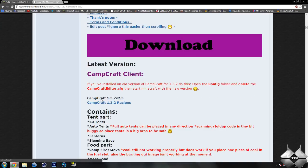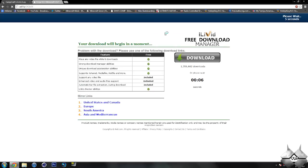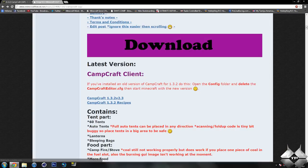We want to go ahead and download Campcraft 1.3.2 version 2.3. This will take us over to an AdFly, and it'll say please wait five seconds in the top right-hand corner. After that five seconds is up, a yellow button saying skip ad will appear. Go ahead and click on skip ad, and this will bring us over to MediaFire. You just go ahead and click on download to download the mod.